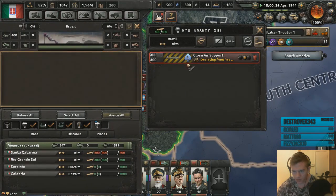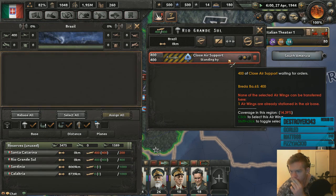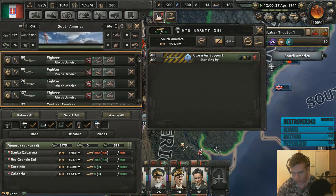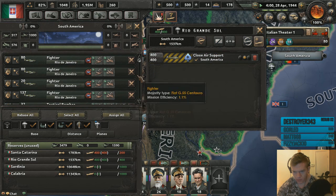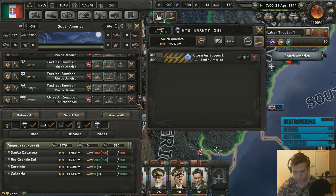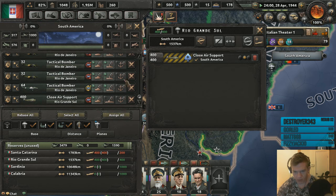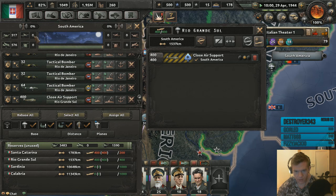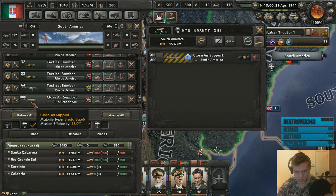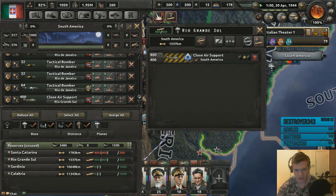It's deploying from reserves — you've got no orders to the rival 27th. There we go. All right, close air support only. I need more ships. Mission efficiency 13 in the Caribbean Sea. I now apparently have a thousand close air support planes — I don't know how that happened but sure.